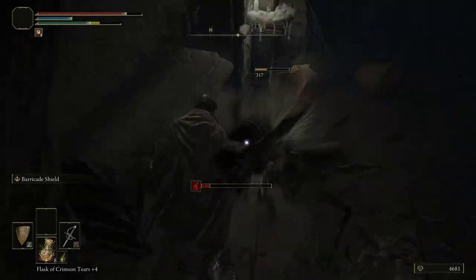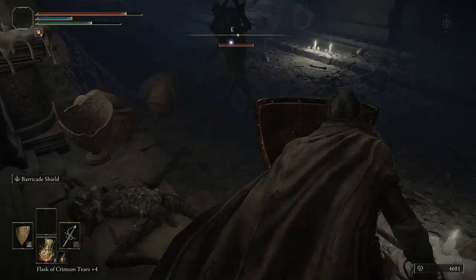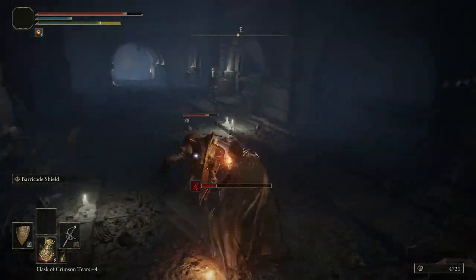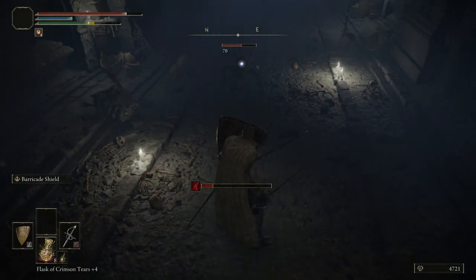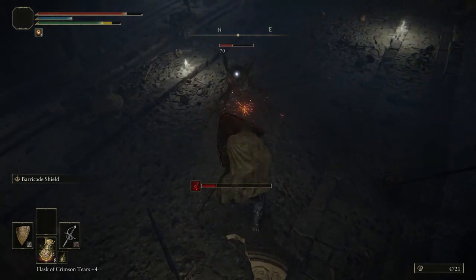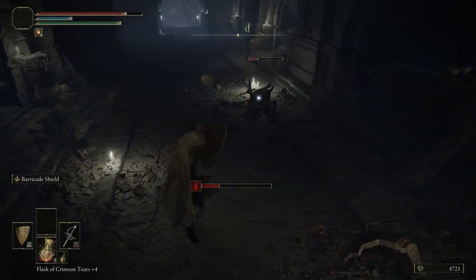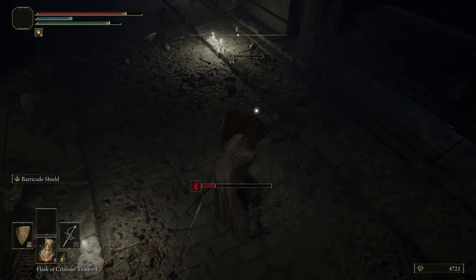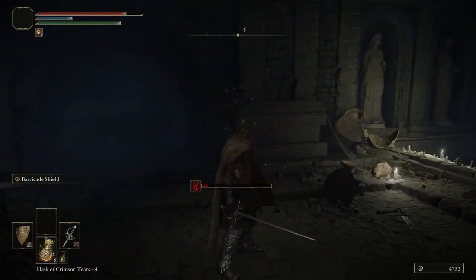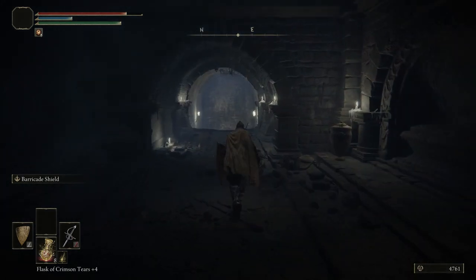Wow, this imp is tanky. That might be because I still have bleed on my rapier — it's probably not helping. There's going to be two imps here, and you want to kill them as quickly as possible. Don't worry too much about taking damage. They might hit somewhat hard, but it's not going to be anything too crazy. You can stagger them with every single hit — hence why this little toothpick I'm using is just making the imps stand in place every time I touch them. They're toothpick allergic.